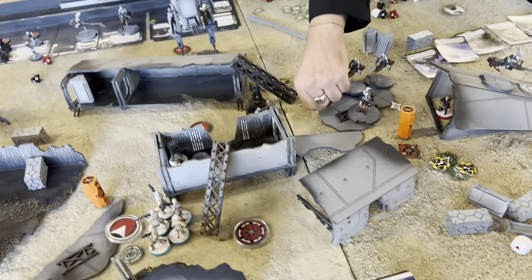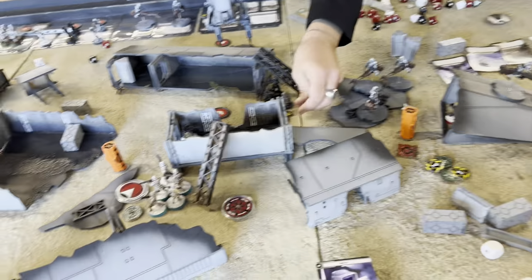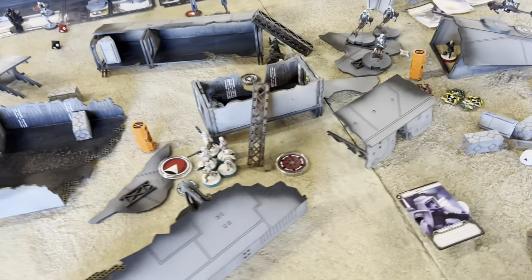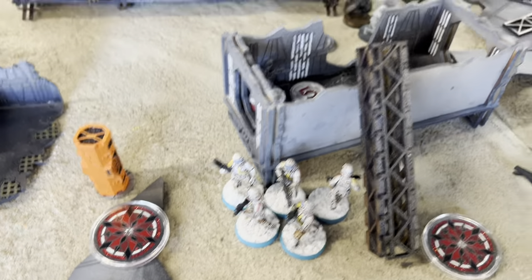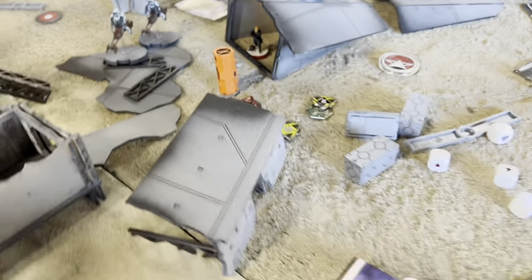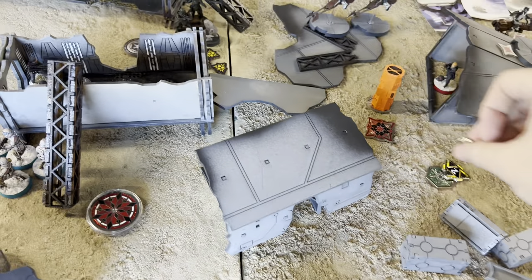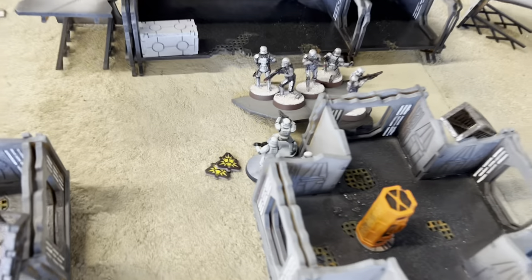They panicked - they're out of range. That was huge - they still have three suppression. Another speeder bike went after Hask and failed. Hask had to roll his surge but he's still alive - that's one more suppression, up to four now. The sniper is gone already. You've got the AT-ST, this speeder bike unit, and that one stormtrooper unit that might or might not panic. I think the call here is to try to kill Hask because you're not going to get Iden and these guys, so speeder bikes pivot and shoot at Hask.